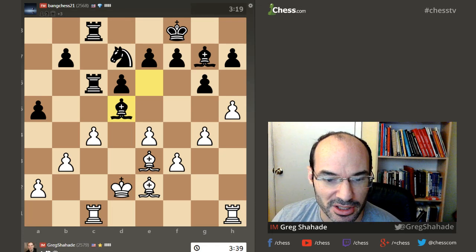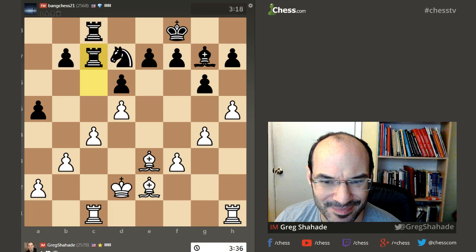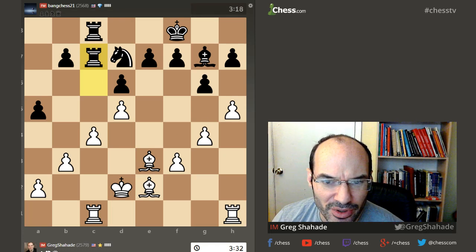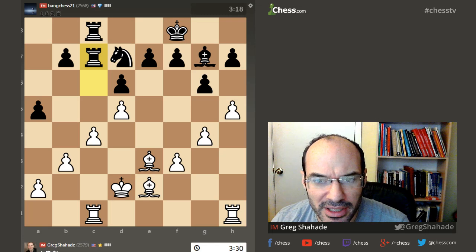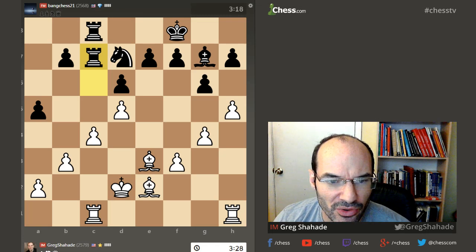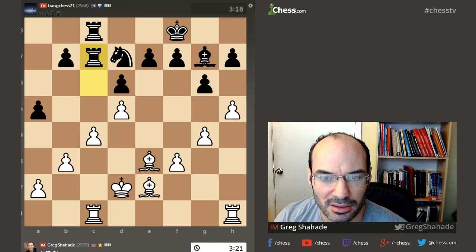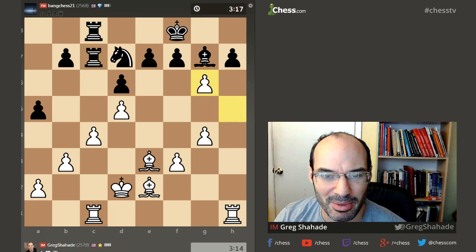I was going to take with the e-pawn in this situation. I probably want to take that on h6 — I don't really have to right away. I could play some preparatory move first. He's going to want to go knight c5. I don't really know what I'm going to do about that. Do I have the opportunity to attack him on h5? That's what I wonder.